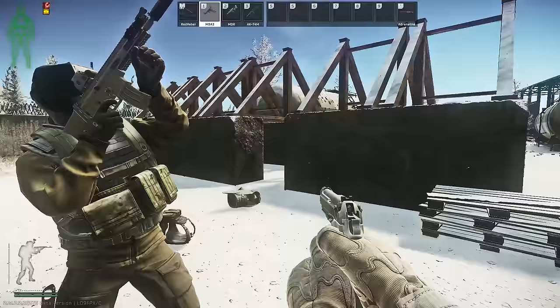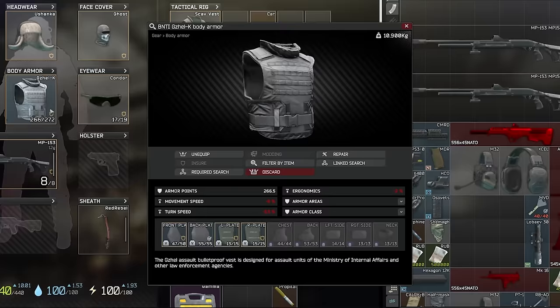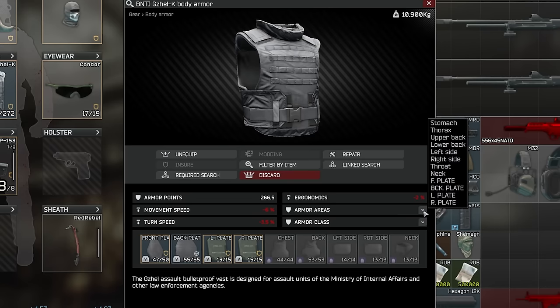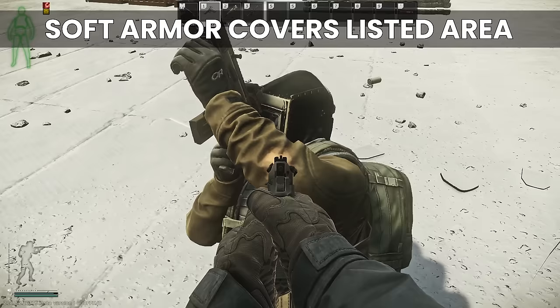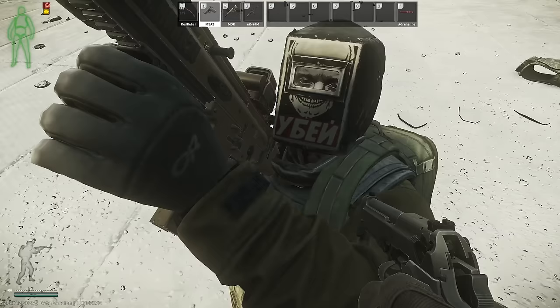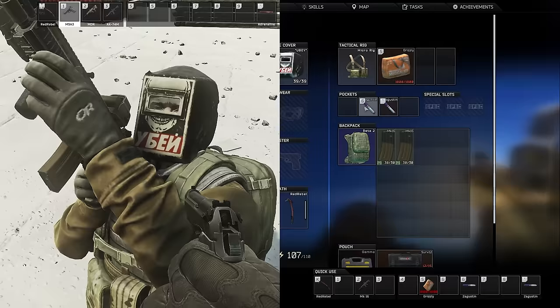We also have the controversial neck hitbox which, due to its connection to the head HP pool, practically extends the headshot area on a PMC lower than it was before. This can be protected with some limited armor when neck is present on the armor points dropdown — this corresponds to throat at the front and neck at the back. Soft armor covers the whole area listed in the armor areas dropdown regardless of what the armor looks like, so it's basically the old system but using more granular armor areas for greater precision. This means you can shoot visually into the neck area of a PMC, but if the armor gives neck protection, that armored piece will get a chance to catch the bullet despite not looking like it's present on that area of the body.